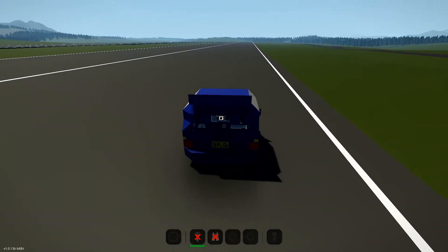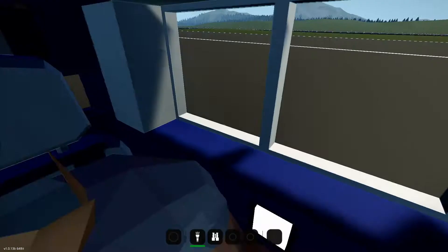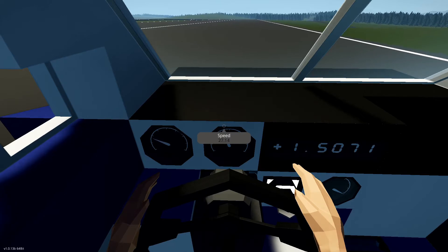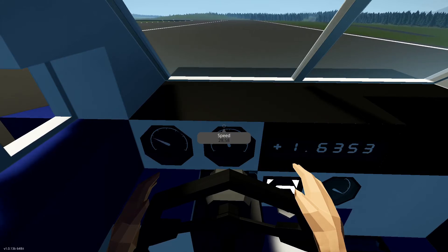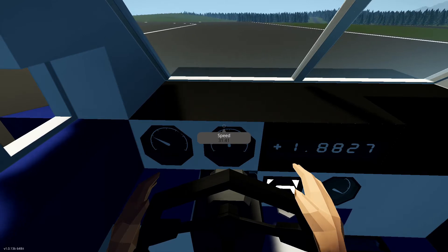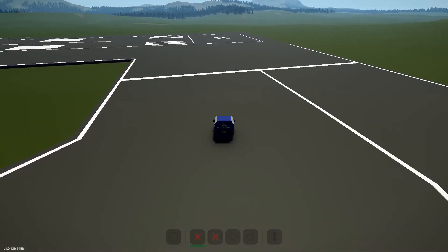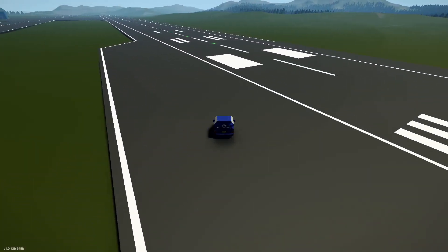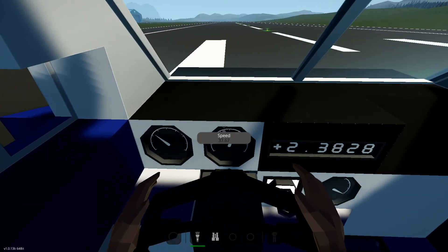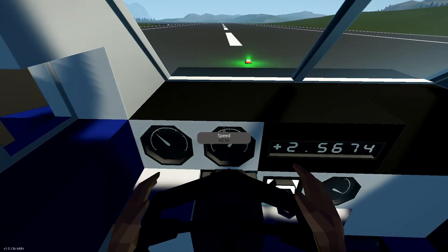We're getting a whopping 80 MPG, and that's actually going to go up as we keep driving. You might think this little thing with a lawnmower engine won't reach highway speeds, but you're wrong — we can actually hit a top speed of 65 miles an hour. The only reason we can do that is because there's no RPS limiter on the modular engine, so there's no way to tell it to max out. We're already almost up to 40 miles an hour.